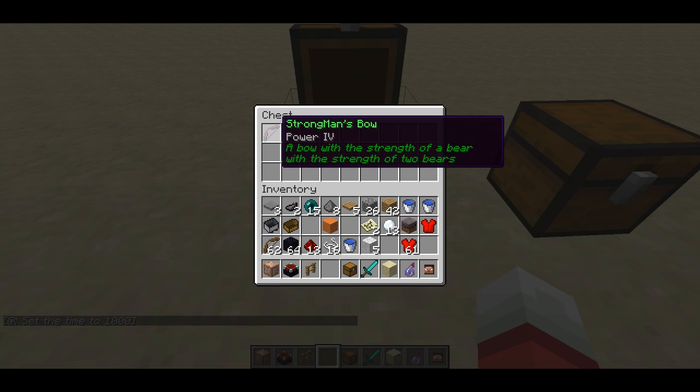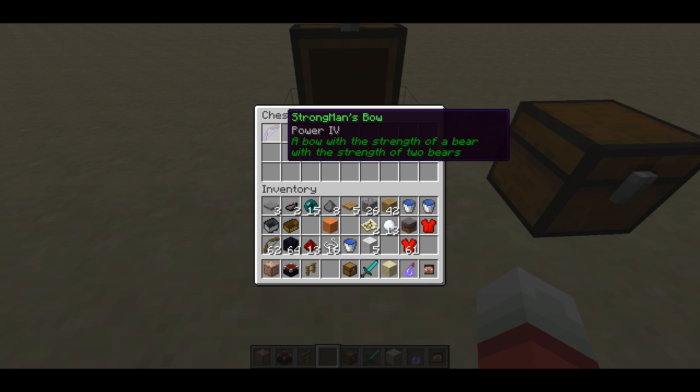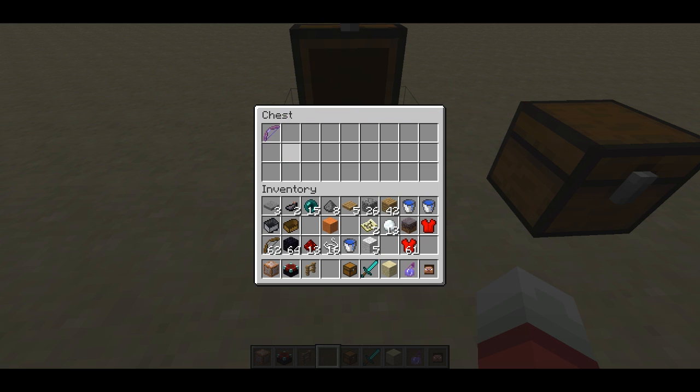For instance, I've changed this Enchanted Bow's name to the Strongman's Bow. It's got some lore text: 'A bow with the strength of a bear, with the strength of two bears.' That's just an example of what you can do. It still shows the Power 4 enchantments on it, and it's got that shimmer.